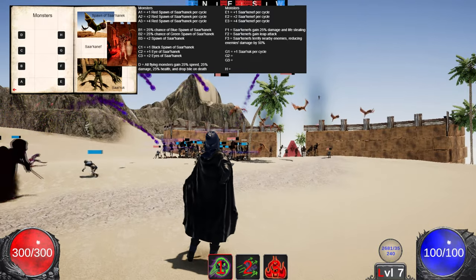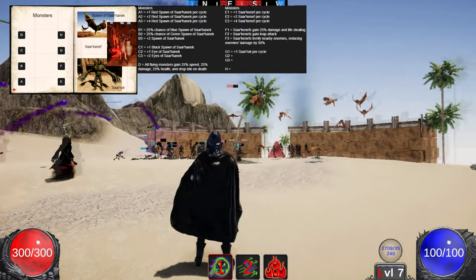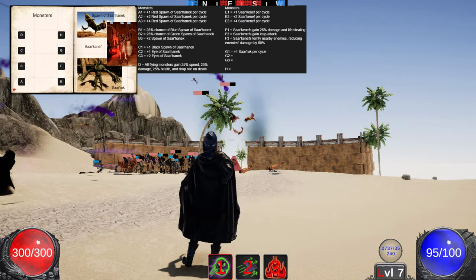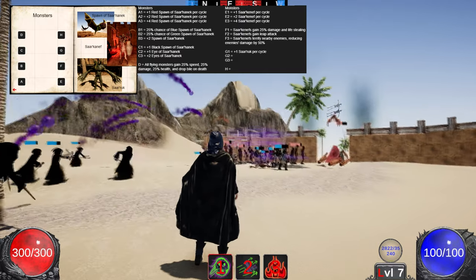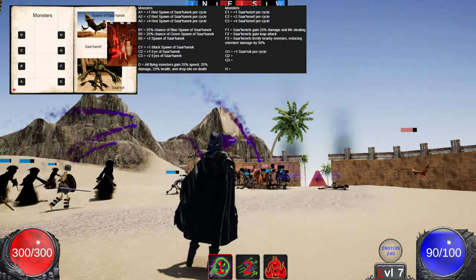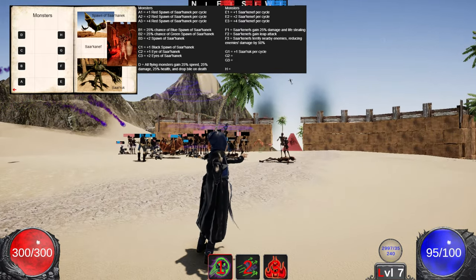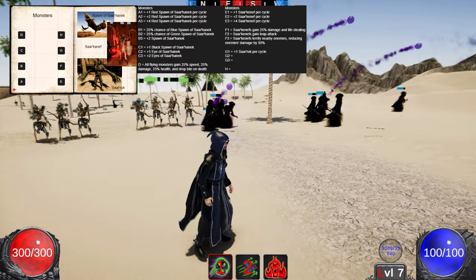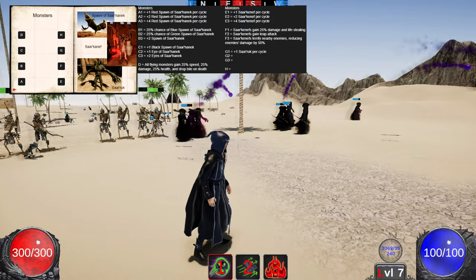On the other side of the monsters tree, the right side, it's about adding more Sarkhaneth per spawn cycle. Then upgrading the next ability improves those guys — they deal more damage, get life-stealing, get a leap attack, and begin to terrify nearby enemies reducing their damage by 50%. Then the last two nodes start increasing the Tsar Rooks, though I blanked on what buffs or abilities those could actually be, so feedback is really welcome on that.